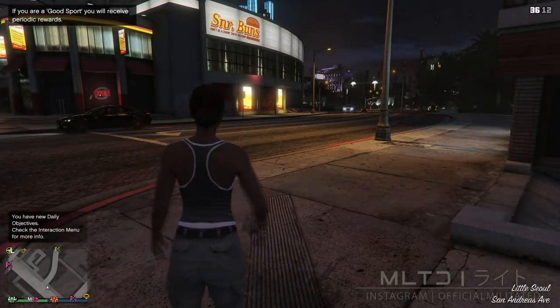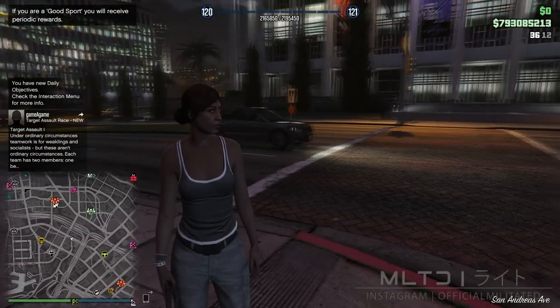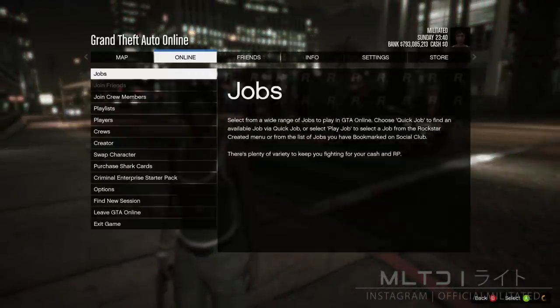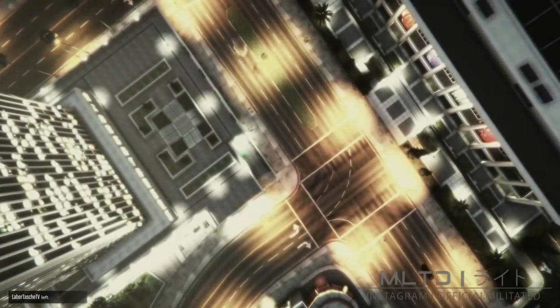I'm quickly going to go through a problem you might encounter. If you go into that public free mode session and you can't see any of the clothing stores then just simply find a new session. Of course that won't always happen, but if it does then that is the solution. As you can see the clothing stores have now reappeared once I finally load in.